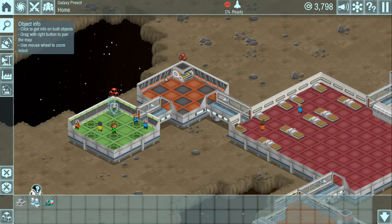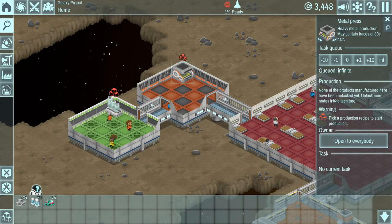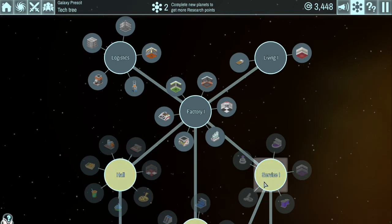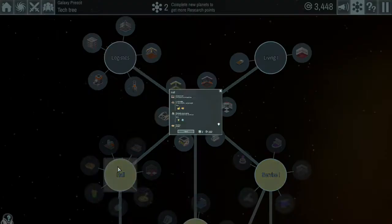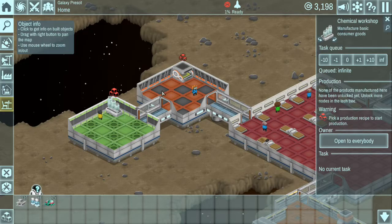I can go ahead and click this and say open to everybody, so anybody can use this. I need to open up this stuff and none of the products manufactured have been unlocked yet. Let's go back to the tech tree. Before I build all the service parts, I want to go ahead and get a place where I can eat going, because I know the guys at level 3 are going to be hungry and will start requiring food. So we're going to unlock this one with our two research points and now we have all this stuff opened up.